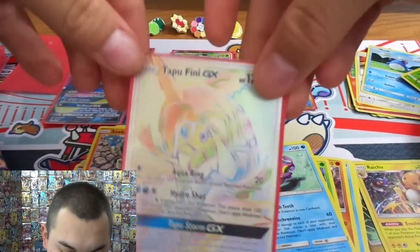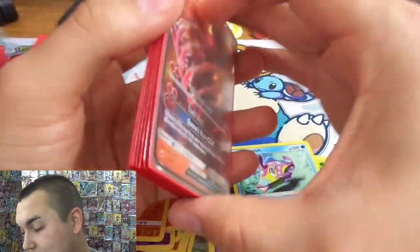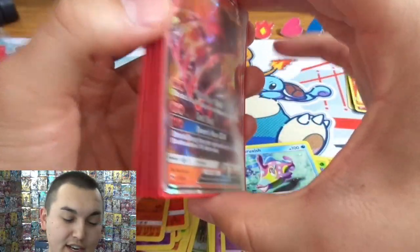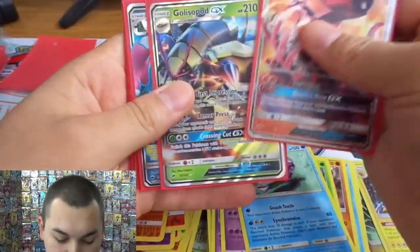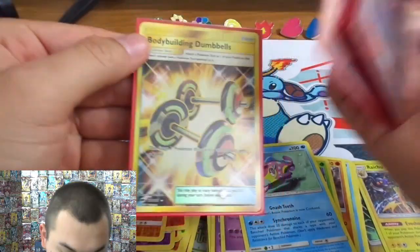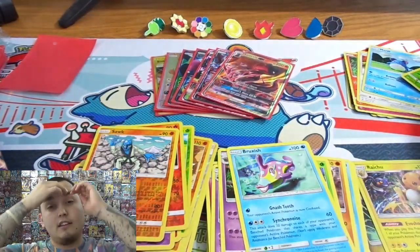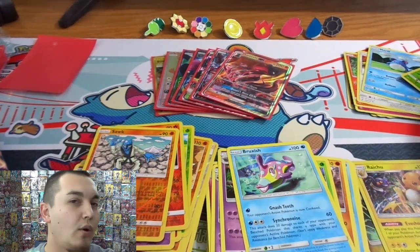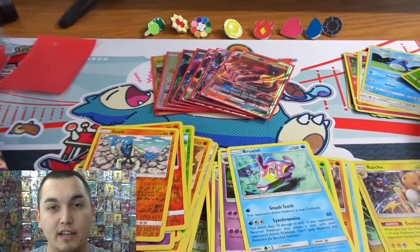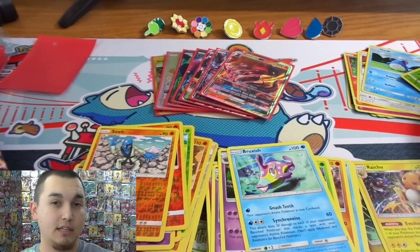Hyper rare Tapu Fini. Doesn't matter — another hyper rare Tapu Fini. I don't get it, I don't know what it takes anymore. I really don't. I have so many boxes. I'm closing in on 500 packs at least. Salazzle, Darkrai GX, Golisopod, full art Alolan Muk, full art Tapu Bulu, hyper rare Tapu Fini — and probably the favorite card I pulled, the Bodybuilding Dumbbells because it's gold and it looks cool. Not the best, not the worst. Seven hits is really good but I just want one Charizard. Take one Charizard and you can literally give me nothing else. Everybody have a great rest of your day — we'll see you tomorrow for Crimson Invasion, and next week Yugioh will be in full effect because the Kaiba collection box is coming out and we're going to open a lot of them. See you tomorrow!